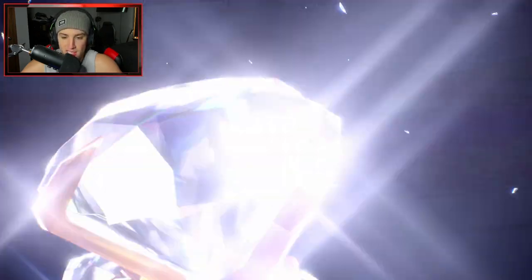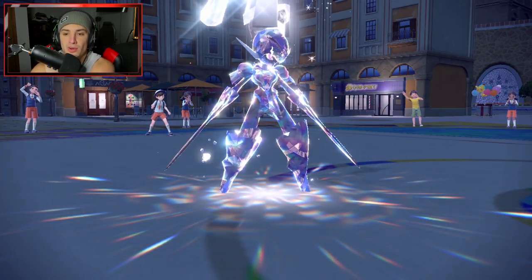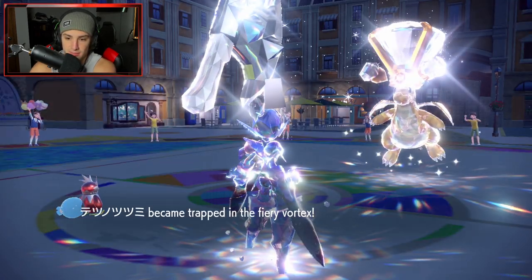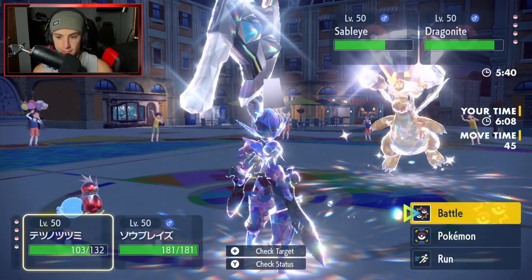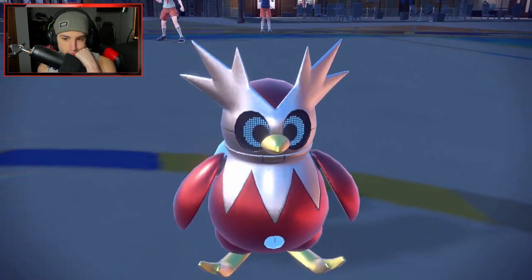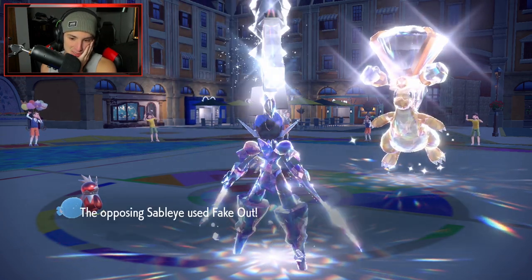Dragonite comes out with Straight Normal Tera — are you going for Extreme Speed? If so I can just Bitter Blade it down. Freeze Dry flies but they don't go for Extreme Speed — I wonder what they're doing. Bulk Up brings us to plus two on attack and plus two on defense, which is huge. Dragonite uses Fire Spin, just trapping Ceruledge. I think I'll just Protect on Ceruledge and take out Sableye from here.